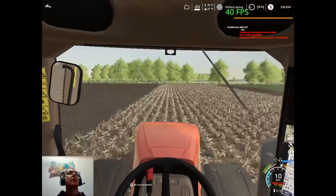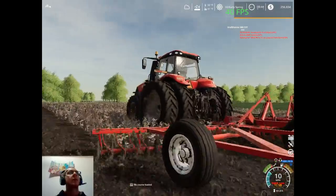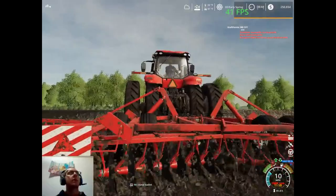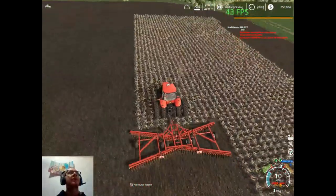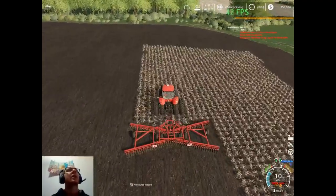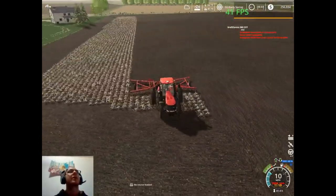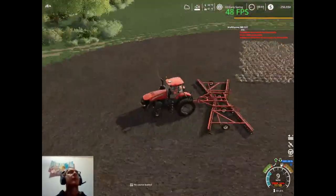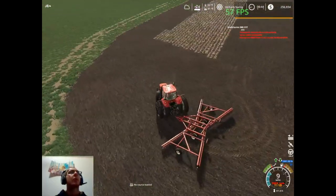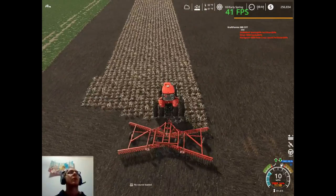I don't believe the disc has a dirt skin on it — it might on the wheels. Oh yeah, it does — I see it now. It just isn't appearing as fast as the tractor seems to be, but the wheels are always the fastest thing to get dirty and the rest just kind of follows. I think we've got about one more pass after this and we should be able to clean it up.